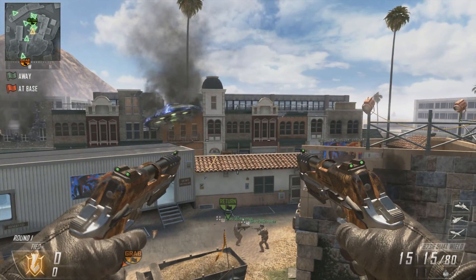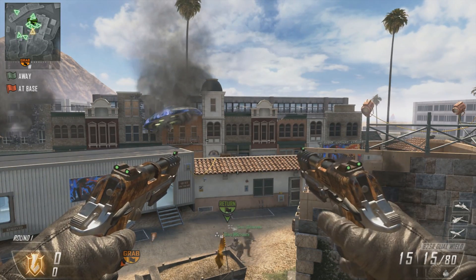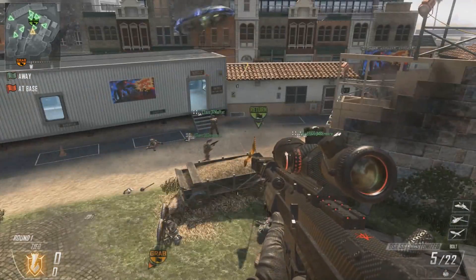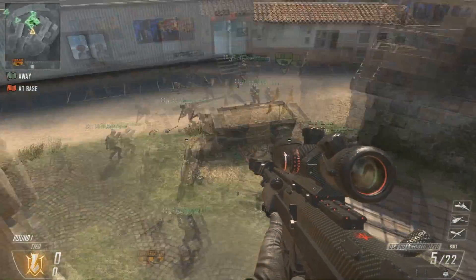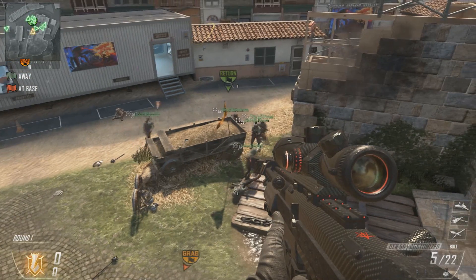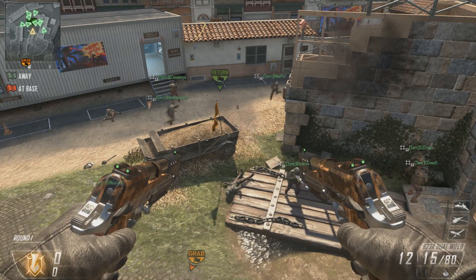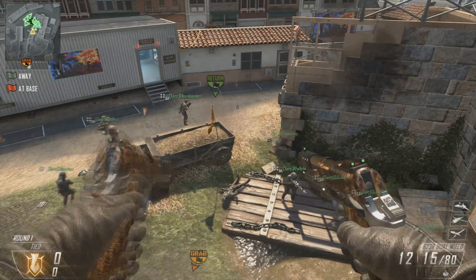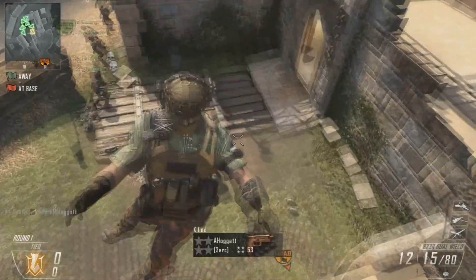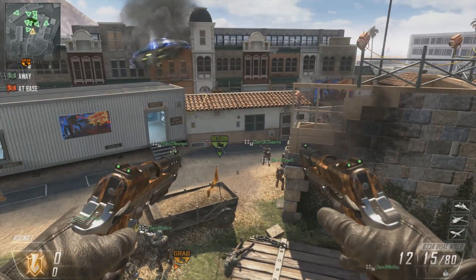To do this shot you gotta have obviously this gun and you gotta have it in akimbo. First off I'm gonna show you how it looks. When I switch over to the gun it will automatically shoot some shots out without me even doing anything. Now I'm just gonna switch weapon and it shoots some shots like that. The cool thing about this is that first of all you don't have to do anything when you switch over to the weapon.